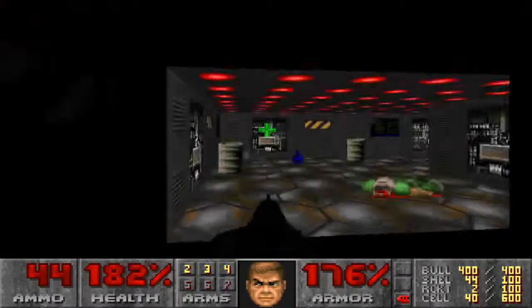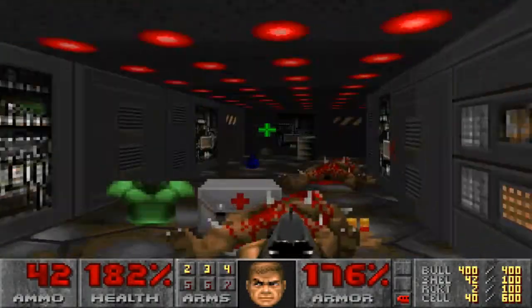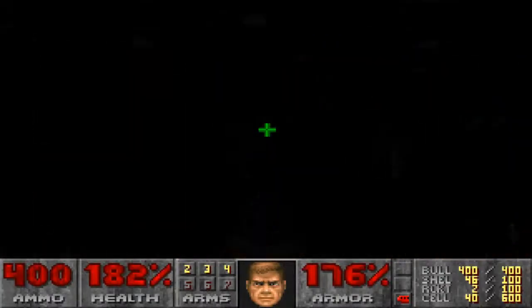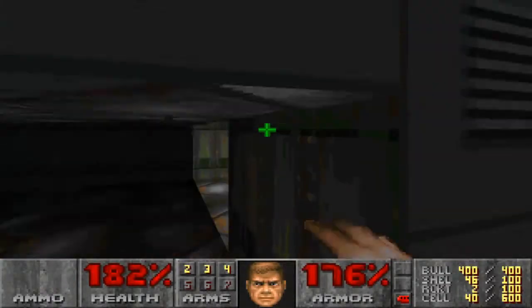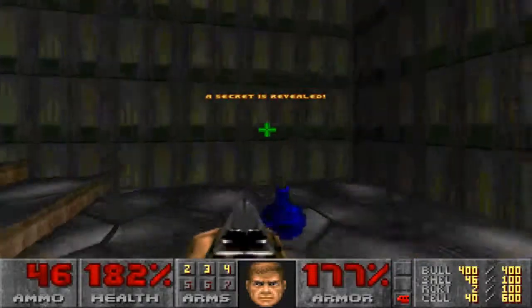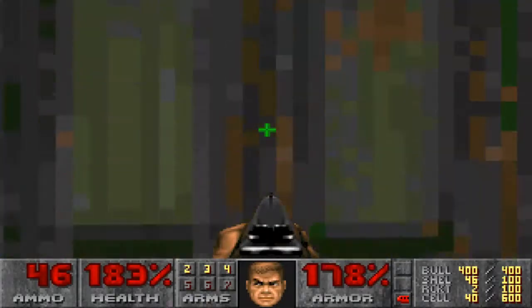There we go — back way. Boom! Boom! They don't even see you coming. Now, you can shoot this wall to open it, but it's a waste of ammo. It'll work if you punch it, and there's a secret here as well. There's also a secret here that puzzled me for years — I could never find it.